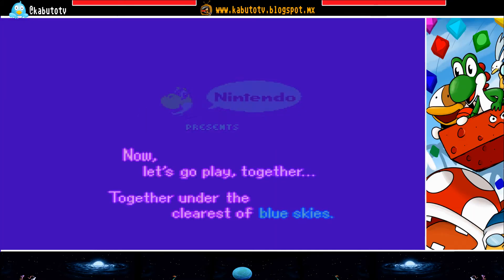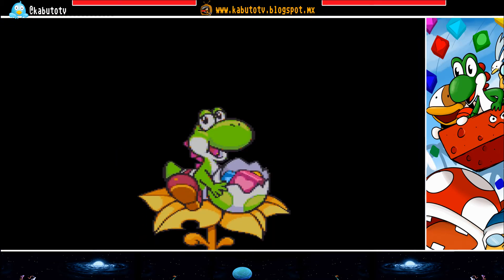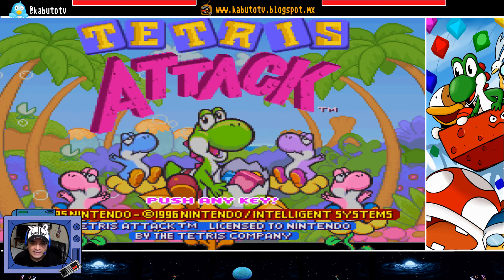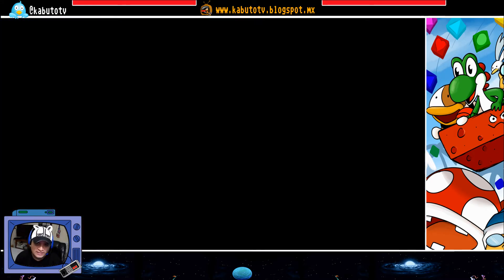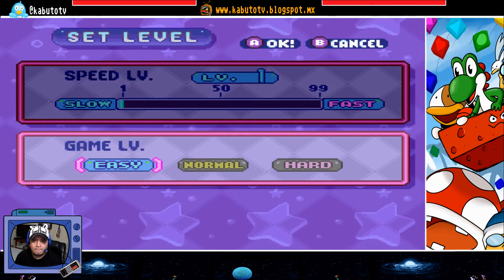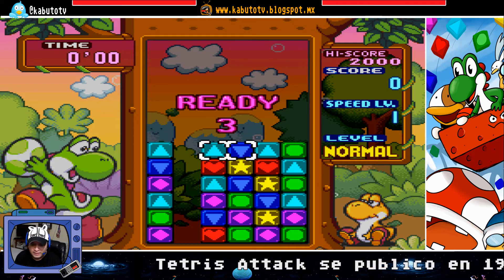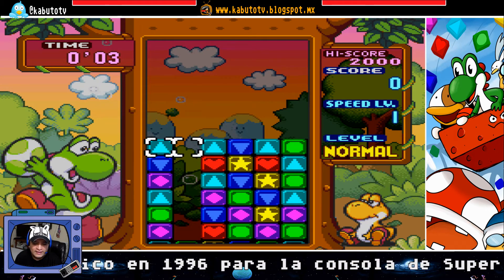Nintendo. Y no tiene nada que ver, absolutamente nada que ver con Tetris, esa versión rusa de ese videojuego. Es más bien una versión totalmente diferente, ya que este se centra en el mundo de Yoshi Island. Salió para Super Nintendo y es lo que estamos jugando en este pequeño gameplay, en este pequeño video.